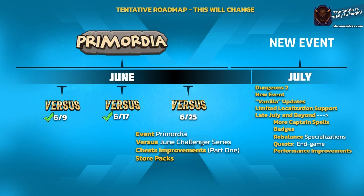Further down the line, beyond what we've covered, we're landing more captain spells, we have a spec for badges, and there's a lot of design work around balancing specializations and end-game quests. We've been talking about this for a while — it's been tricky to grab the time to do it right, so that's not an immediate thing for June or early July.